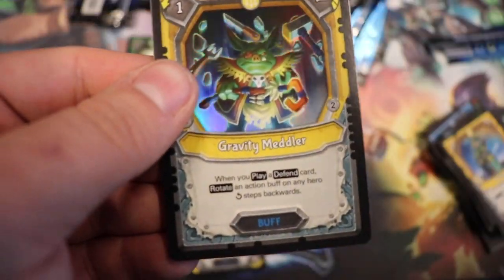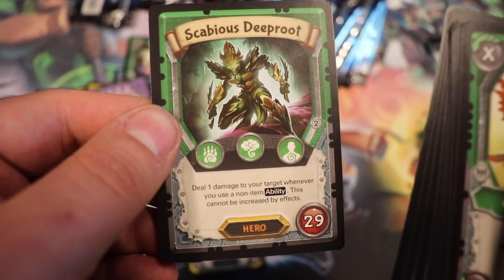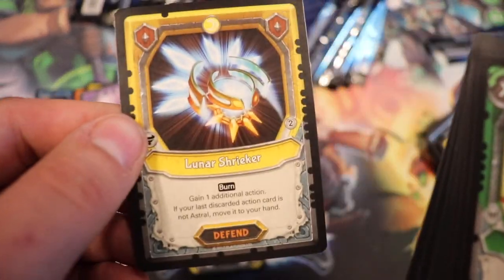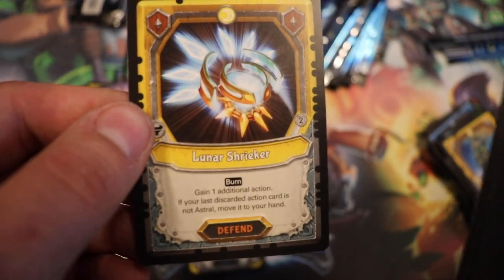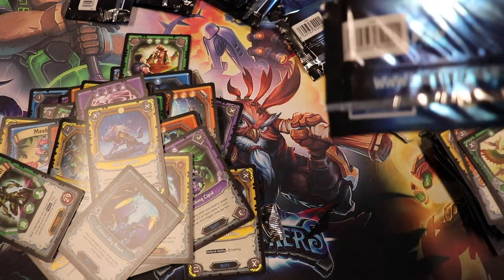This would go a lot faster if I could actually open these packs without struggling so hard. Our foil is an uncommon Gravity Meddler. We have a rare hero — Scabious Deep Root — that means I'm going to build a deck with that guy. Lunar Shrieker is another rare. Dawn Stalker, Colossi Skybeam, and the rest are common. So we have our first rare hero, which is very, very cool.